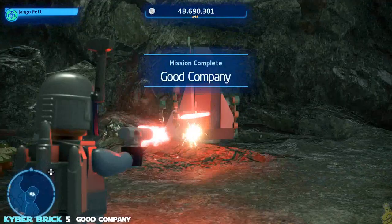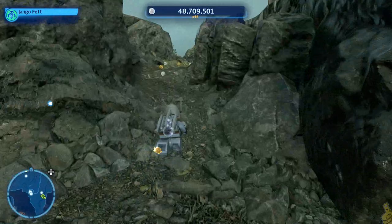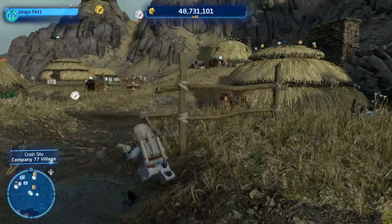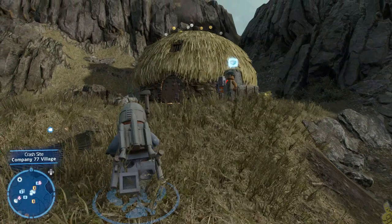We're getting pretty high up there in the kyber bricks. In the grand scheme of free roaming, we are likely getting close to the quarter mark, if not a little beyond it. Speaking of ground behind us, we're going to run into the mainland a little bit and find a bunch of huts, specifically a couple on the far right side. There happens to be a gentleman standing in front of one of the doors — he's sort of protecting a little museum.